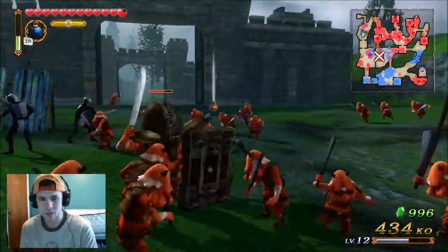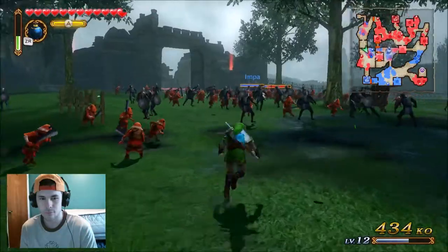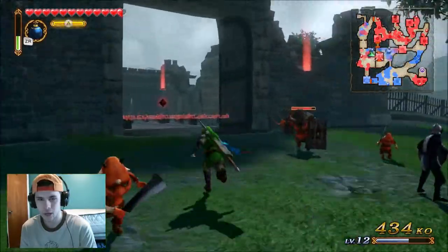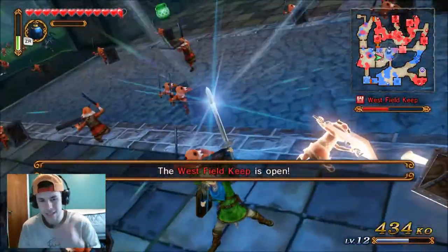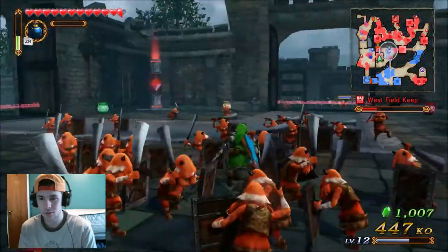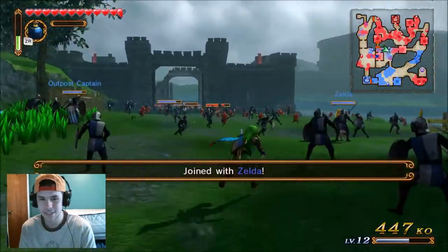Let's head over to the axe marker on our mini map. The mini map helps you out a lot. I just got whacked — watch out guys. Now we're here, we're going to use a special attack on these guys. Let's go look for our special someone — where is she? There she is.